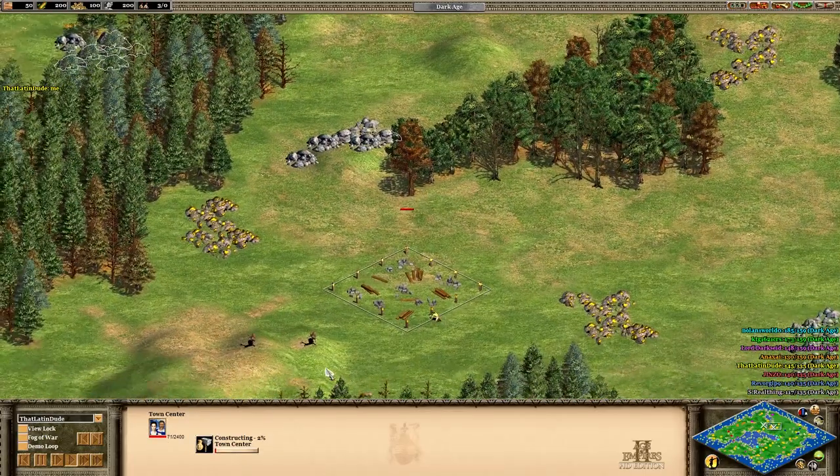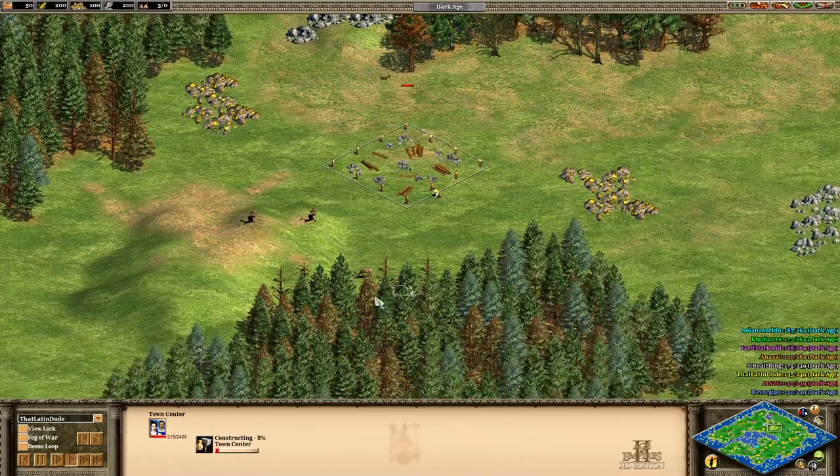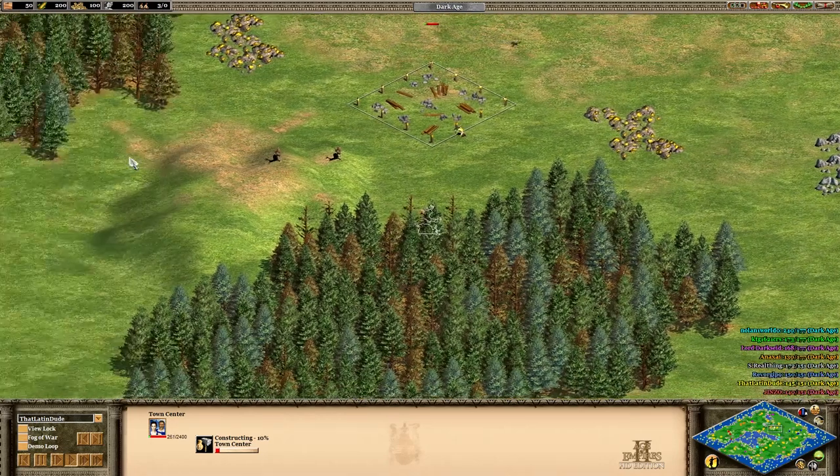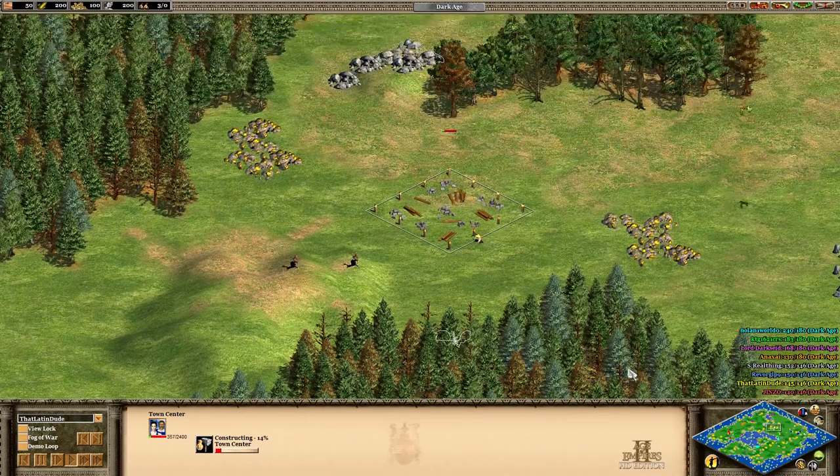I put my town center down here. I am feeling super cocky — gold right here, stone, wood, and a little bit of food. So I feel like I'm going to struggle. I have my dock, so I'm always rocking out with my dock out. I have a little hill I can use for defense, but I'm planning to hunt a little and go right into farming. Pretty much fishing boats and farming — that's my strategy here.